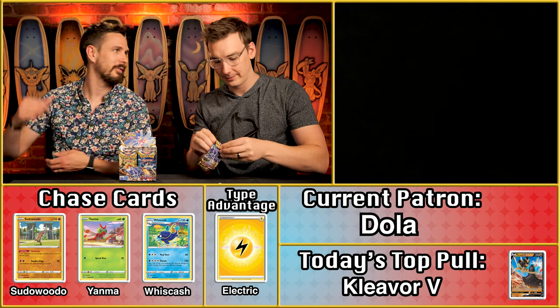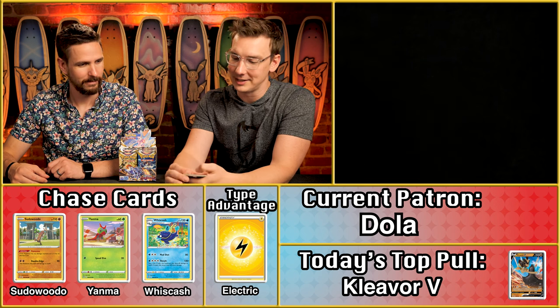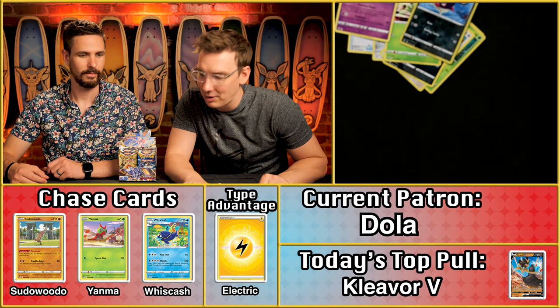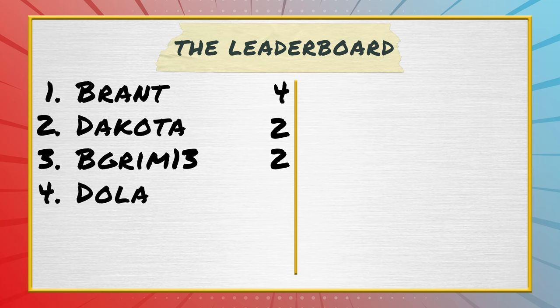Next up, Dola! Unfortunately Dola is not going to have an energy — it's been replaced by the V-Star card, so no energy at all in this pack. It looks like we just have a single star card there on the Miss Magus, so that is only good for one point for Dola.